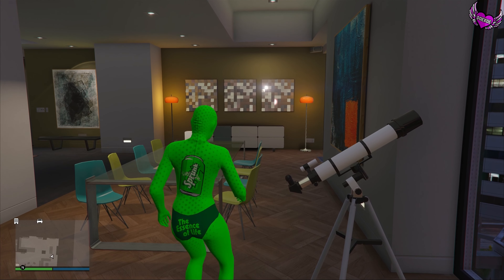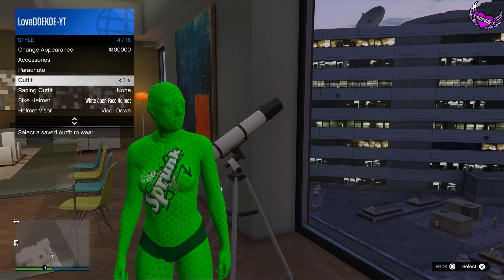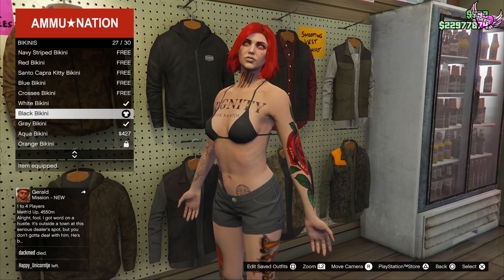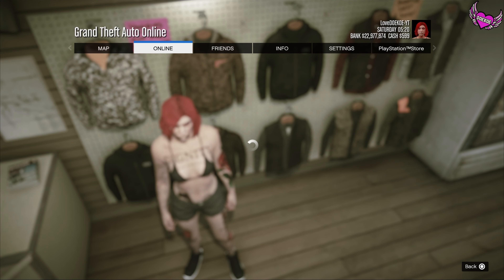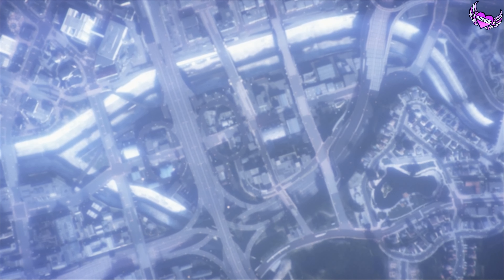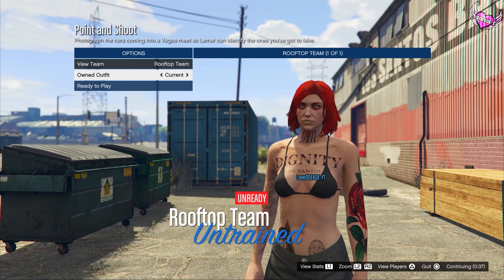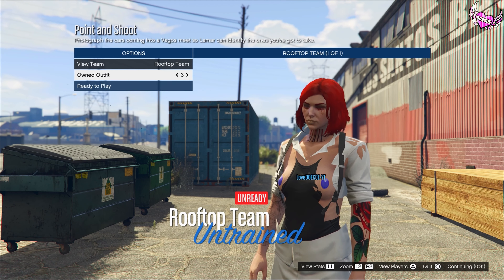Run to the telescope. Press a couple times right on the d-pad and spam the X button. Open up your interaction menu by holding it and click on your third outfit slot. Now walk away and as you can see, your mask appears on your outfit. Now put on a black bikini top and open up your pause menu. Go to online, go to jobs, go to bookmark jobs and go to missions. Start point and shoot — I will leave the link for this mission in the description. Once you're here, put your clothing to player saved outfits, confirm the settings and invite your friend. Now switch one time to the right, then another time to the right and a third time to the right. And now you can ready up the plate.